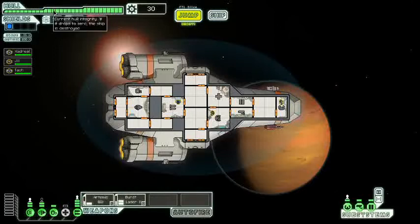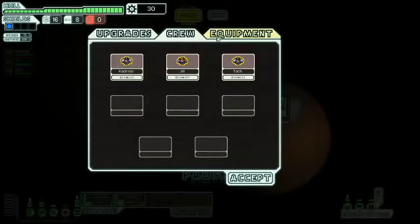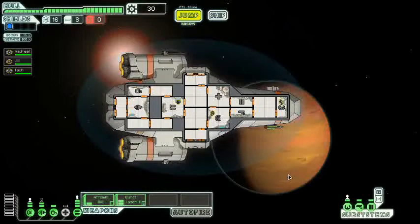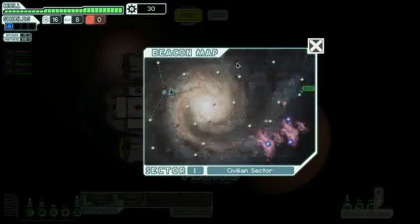Quick synopsis: here's our hull integrity at 30 out of 30, our scrap which is basically our currency, our fuel, missiles, and drone parts, our shields, evade, and oxygen percentages, our crew with different subsystems, the autofire button (which will never be activated until one particular ship), ship upgrades, crew, and equipment. I'll say this outright — this is not going to be a blind playthrough. This might be the first time I'm officially recording this, but I have watched one too many let's plays.